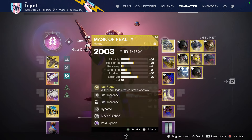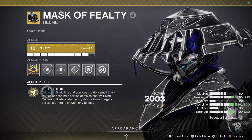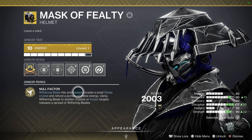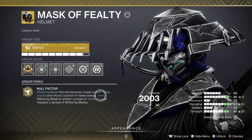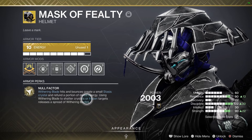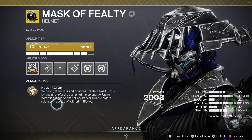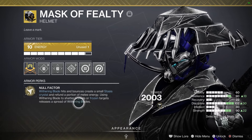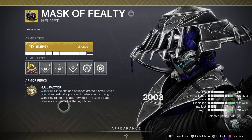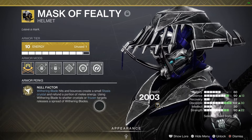Mask of Fealty is by far one of my new favorite exotics. This exotic makes it so that Withering Blade hits bounce and create Stasis crystals, and refund a portion of your melee energy. Using Withering Blade to shatter a Stasis crystal or a frozen target will spread other shurikens and create more Stasis crystals. The final part of this description does not work as of now — Bungie has addressed it and it should be fixed in the near future.